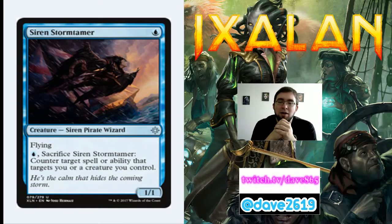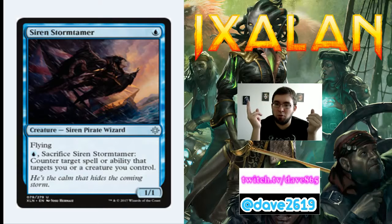Siren Stormtamer is a blue mana for a common 1/1 Siren Pirate Wizard with flying. For a blue mana, you can sacrifice it to counter target spell or ability that targets you or a creature you control. This is the one-drop I want over Shorekeeper. It lets me counter something, get in for damage, and synergizes with the pirate deck — setting off raid triggers and pirate enters-the-battlefield triggers. This is going to be included in pretty much any blue deck.